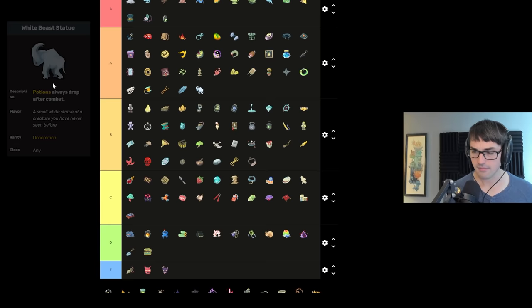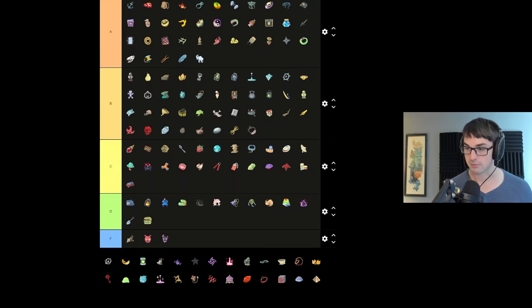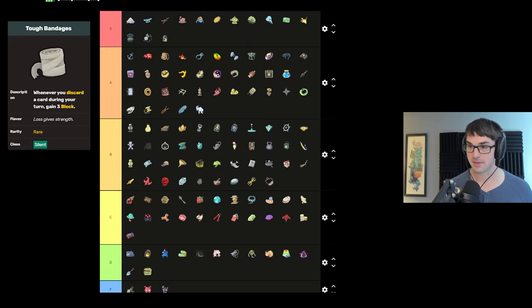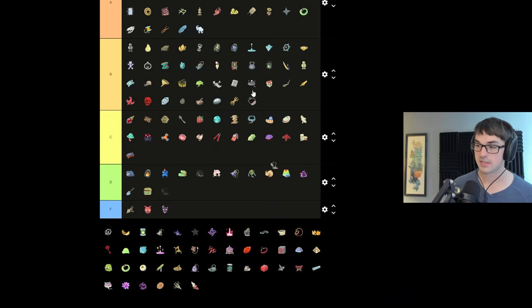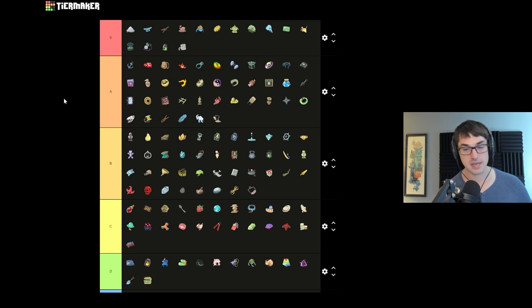White Beast Statue gives a guaranteed potion every combat — very stellar, A tier. On average you get about twice as many potions with it. Tough Bandages are S tier — very much build-defining, generating massive amounts of block with stuff like Calculated Gamble, Prepares, Unloads, anything that lets you discard a lot of cards. Its counterpart Tingsha has the exact same condition but does damage randomly instead of blocking. Block is better than randomly targeted damage on a one-to-one basis, so Bandages go in S and Tingsha in A tier.